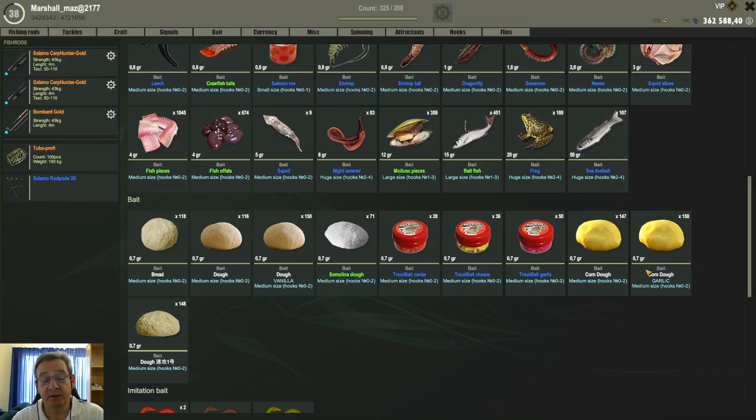That is basically how you create and craft the new dough system. From there you can put it on hook size 0 to 2 hooks for doughs. It's going to be nice — there are a lot of different dips and flavors to experiment with. I hope the video helped you guys. I struggled to figure it out at first, but that's how you do it. Enjoy, have fun, tight lines — I'll see you in the next one, cheers!